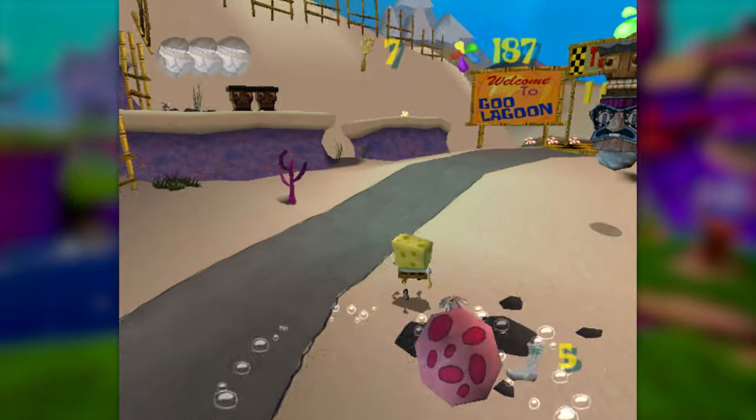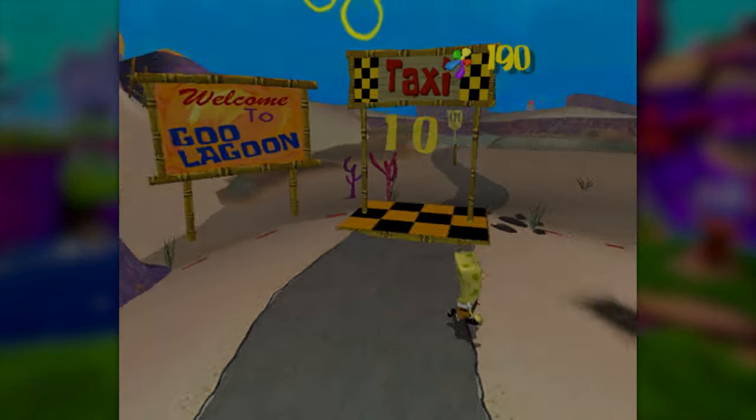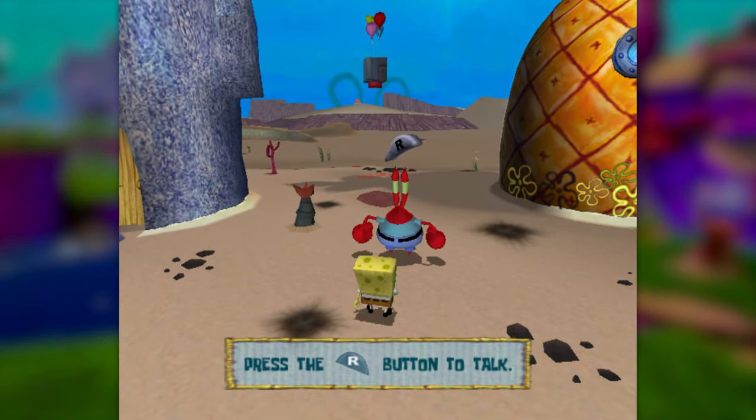That level was a little depressing. We didn't manage to get a single spatula, which is extra frustrating because a couple of them were just barely out of reach. So what now? The challenge is over, right? I mean, we only have six spatulas, which isn't enough to unlock Goo Lagoon, let alone the first boss and second hub area. Well, there is another option available to us.